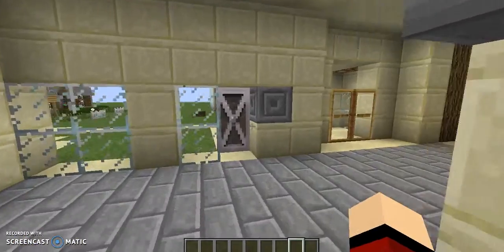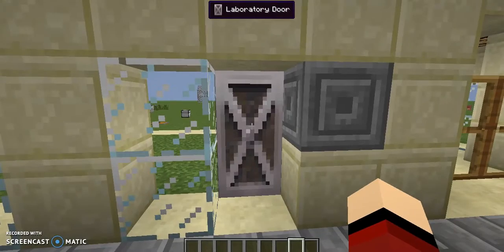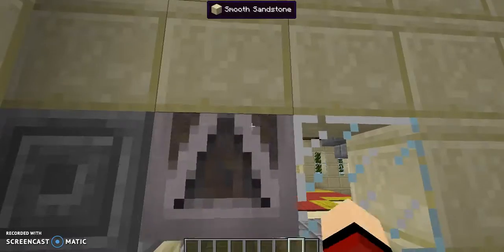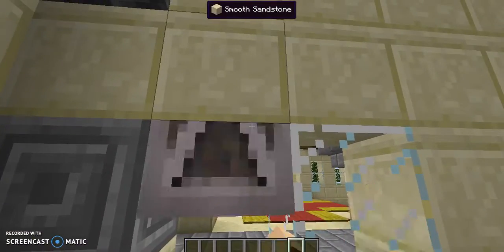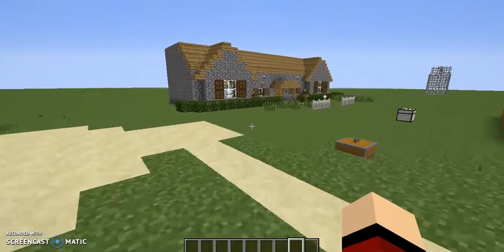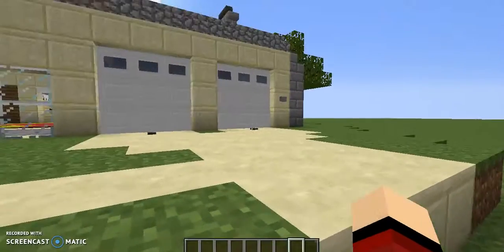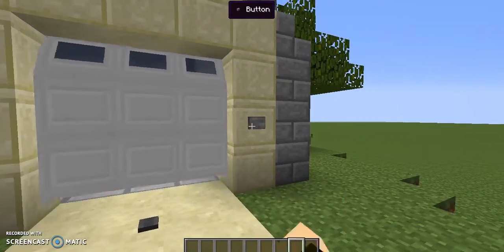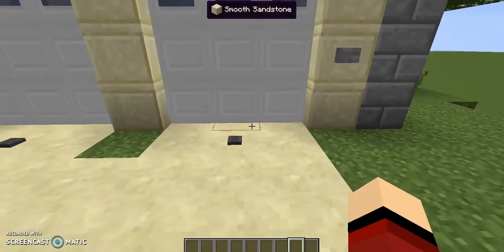Let's look at some more doors. This is a laboratory door — a lab door. It slides up and makes a great noise, the best one yet.